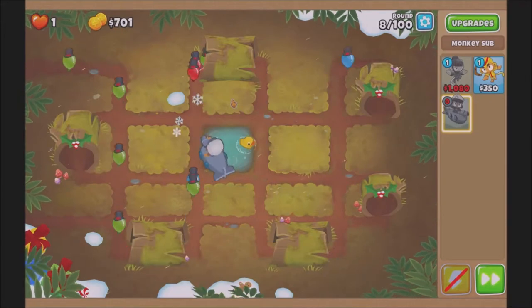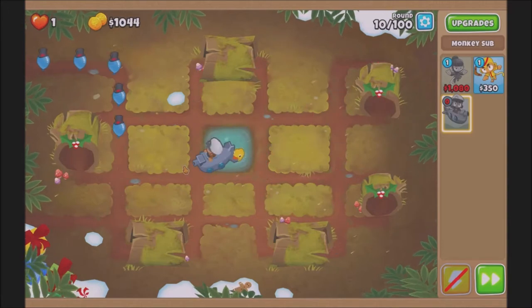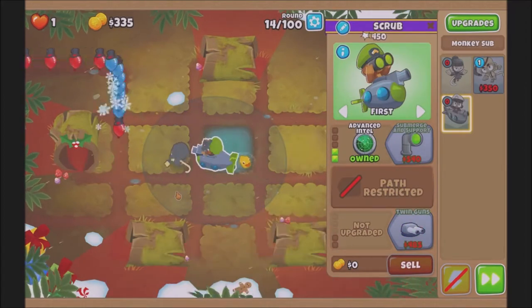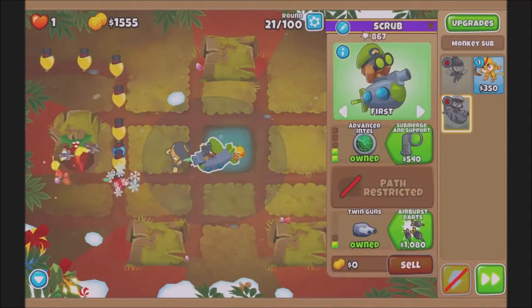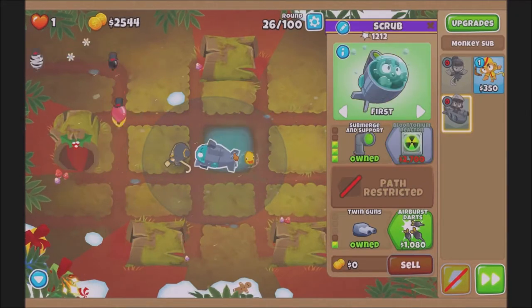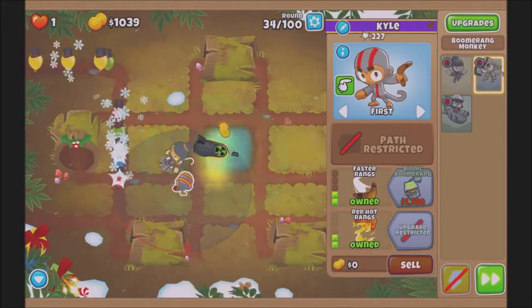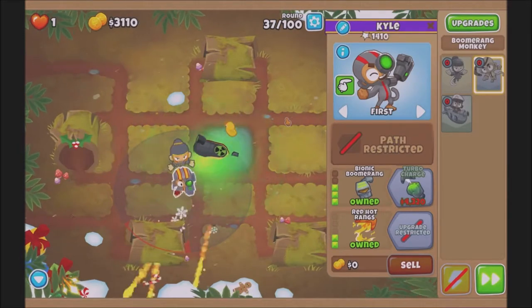We start with a submarine - this can solo us until we get Adora. And then we are going to rush a reactor. This first run that I did had no sacrifices, so I didn't sacrifice anything, just used Adora, Sub and 1 Permacharge, 1 of each. No sacrifices. And we get a refresh for reactor and then we go for the boomerang so we can get the turbocharged due to the first MOAB.